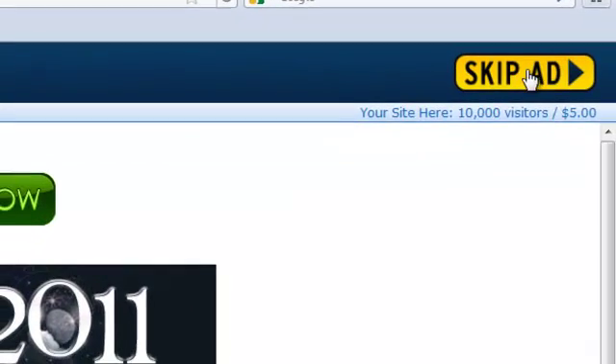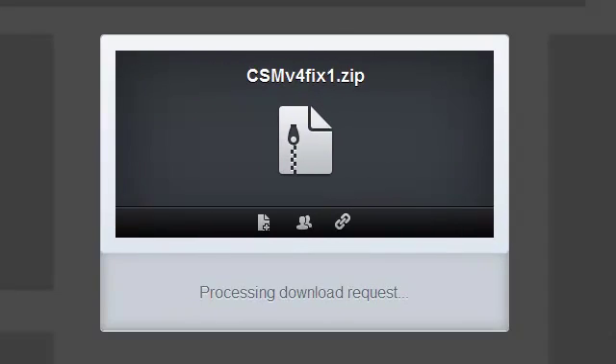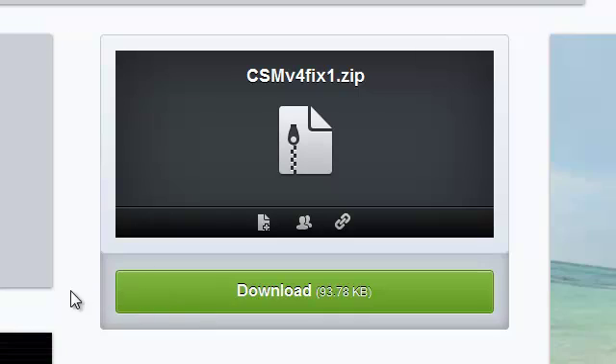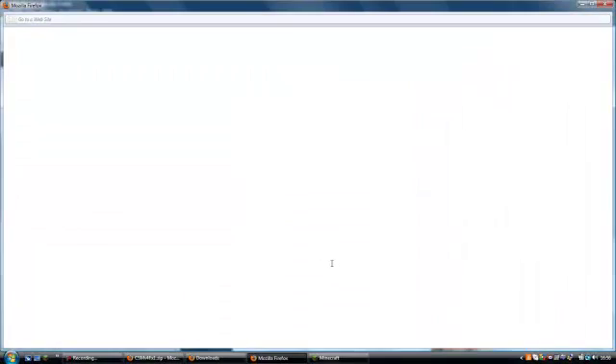You should see Skip Ad — just click on that. And it should take you to Mediafire. It should say 'Processing Download Request', then it should say 'Download' — just click on that and it should be downloading.